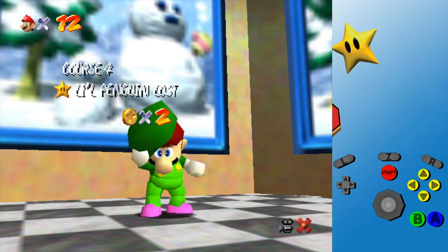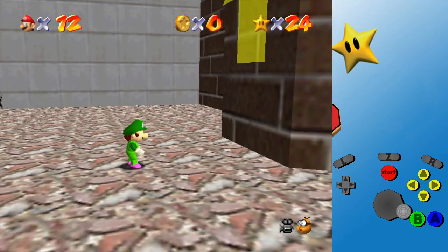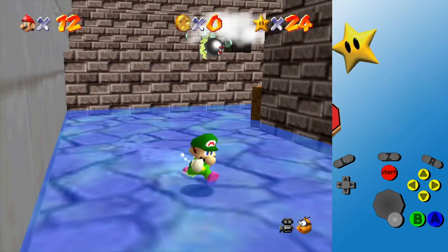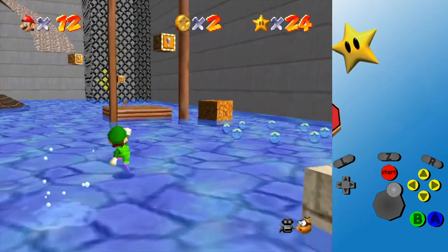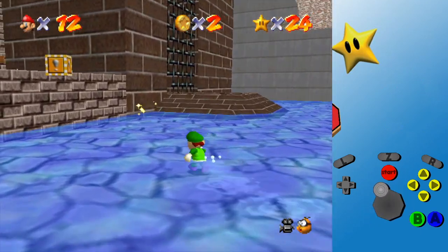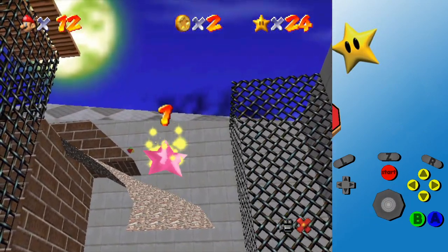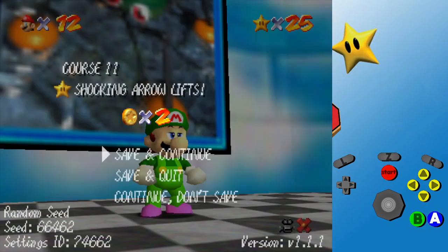I still don't remember where Dire Dire Docks was, though. We're in the tri-world — I think this was the path to wherever it was. We'll just go the right way eventually. It'll be fine. There's so many boxes — how are there this many boxes? There we go. I do have four secrets but they weren't hard to get, so I'm just going to grab the star. 25 stars. It must be this painting, because I don't know where else we would have gone to get to Dire Dire Docks.